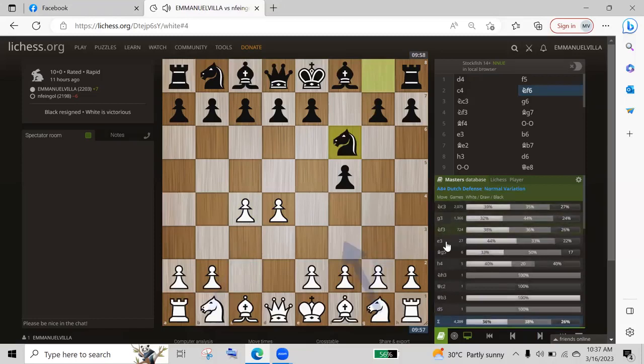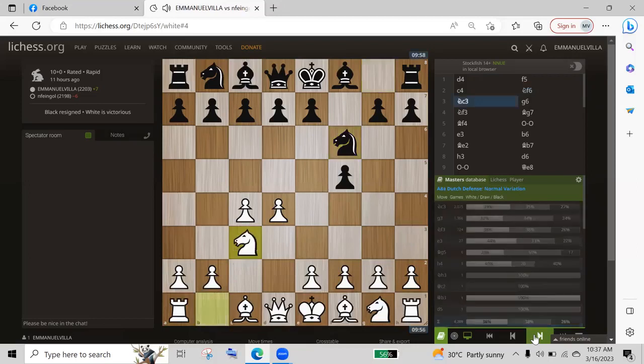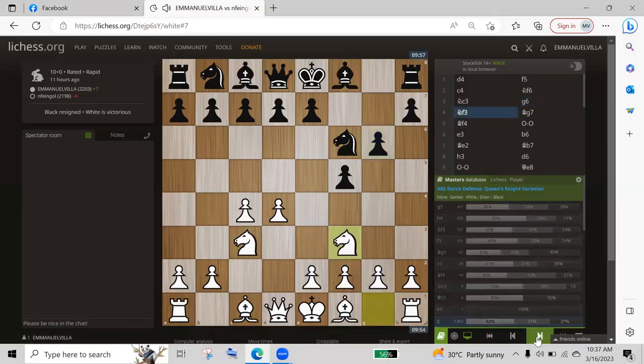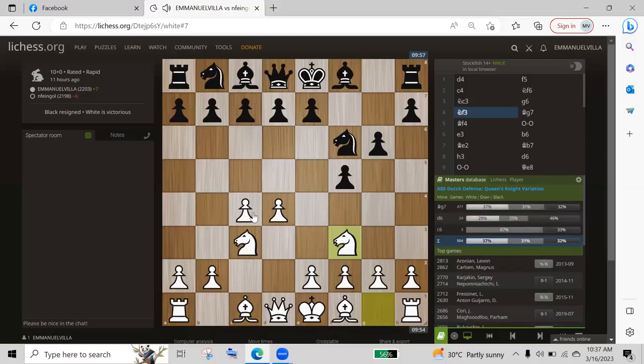Ano kaya yung pwede kong itira? Knight C3, pasok. G6. Tumira ako ng Knight F3. Ang third pwede. Bakit ganito yung opening? Kasi nga, in the beginning, syempre gusto ko kinukontrol natin lahat ng center squares. Yung Knight natin towards the center. Sa lahat ng estudyante ko, gusto ko na kinukontrol niyo yung center.